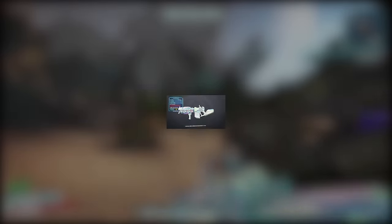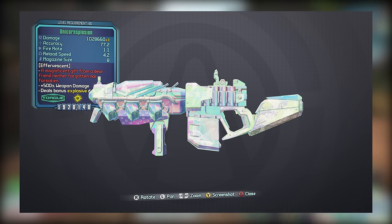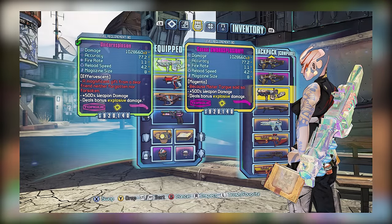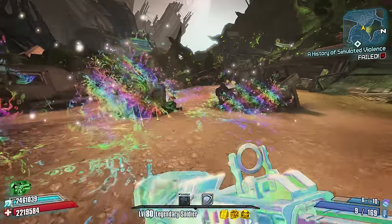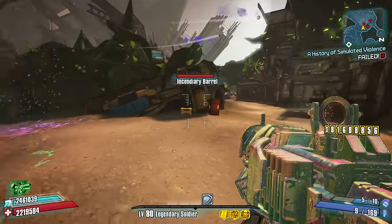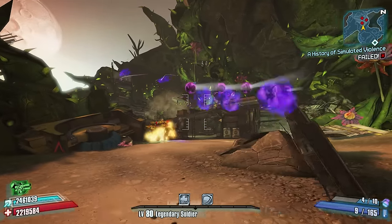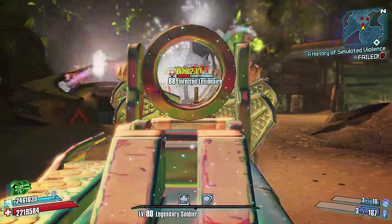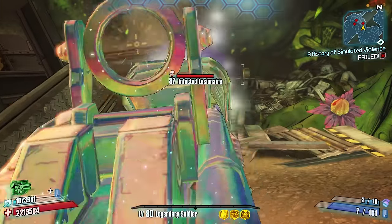Number 8 is the Unicorn Splosion. As you might guess from the name, it's based off of the Sword Splosion from the Dragon Keep DLC. The Unicorn Splosion is statistically identical to the Sword Splosion, provided both weapons are of the same level and possess identical parts. The only observable difference is the weapon skin and the fact that the Unicorn Splosion shoots stallion-shaped unicorns rather than swords. The Sword Splosion is one of the better Torque shotguns and one of the better E-Tech weapons thanks to its quasi-MIRV grenade type properties, so having the Unicorn Splosion be basically the same thing isn't bad.